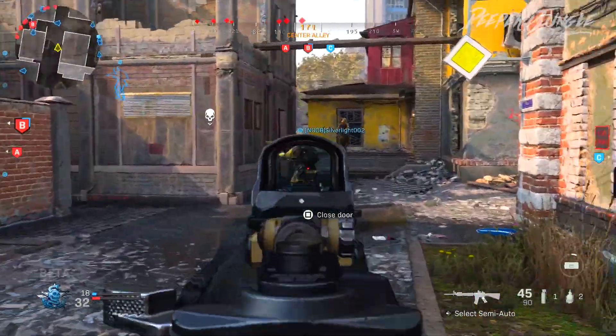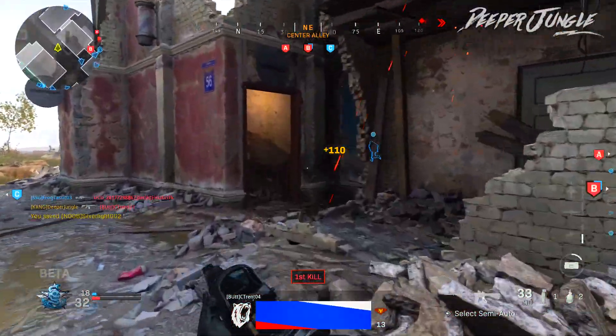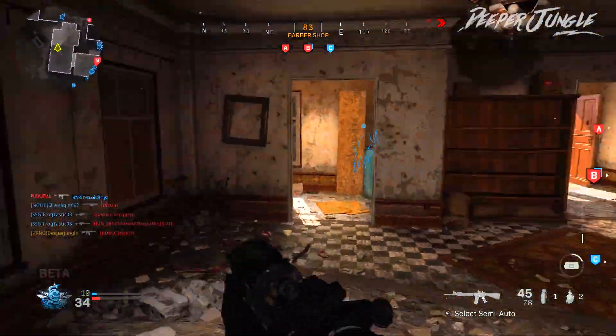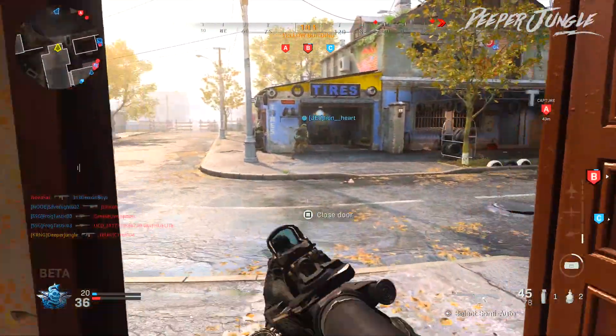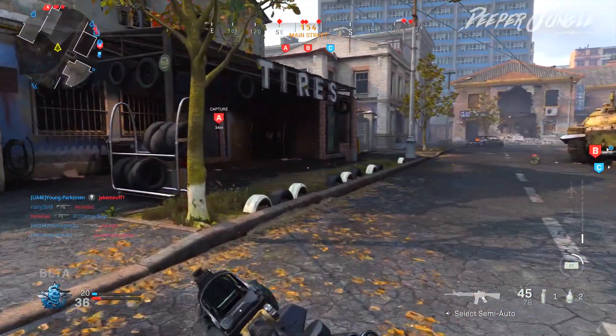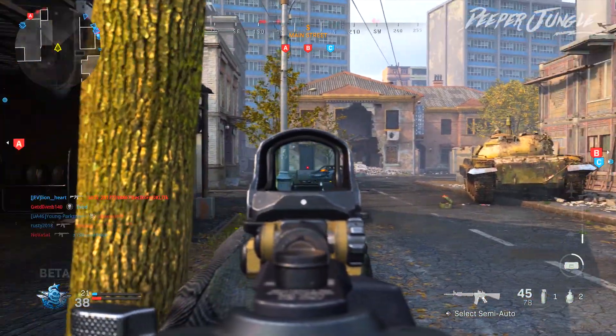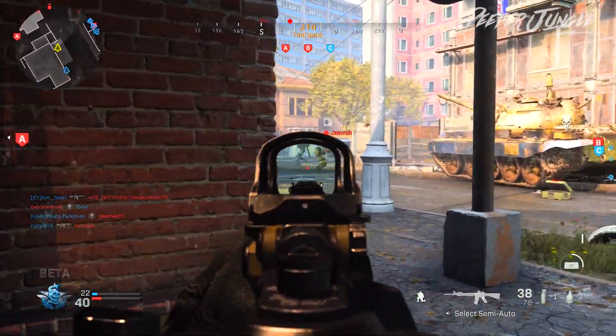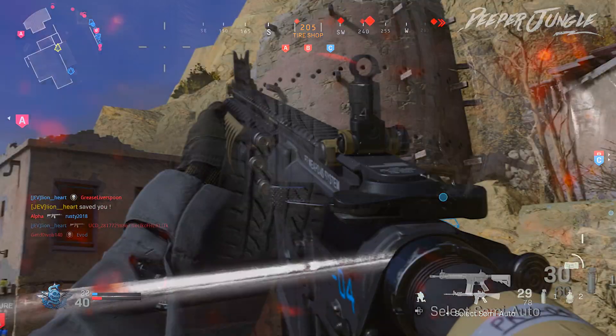As mentioned earlier, how we are going to be creating the M16 Assault Rifle in Modern Warfare is by equipping particular attachments on a pre-existing rifle in the game, which in turn will make the weapon really start to resemble the M16. The only rifle in this game that you can turn into the M16 is the M4A1 Carbine.